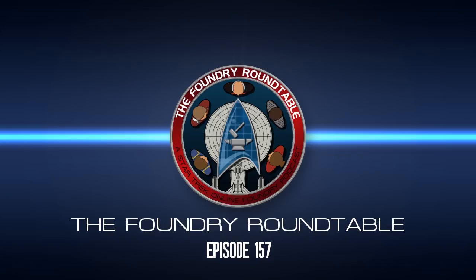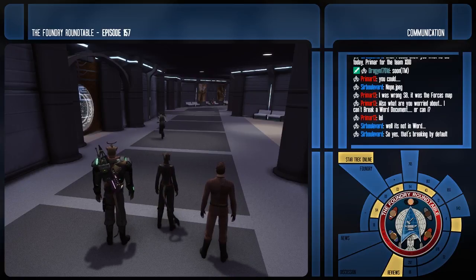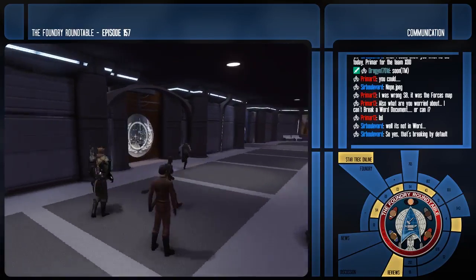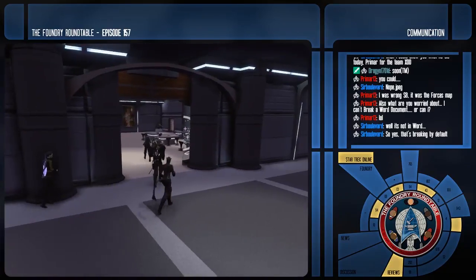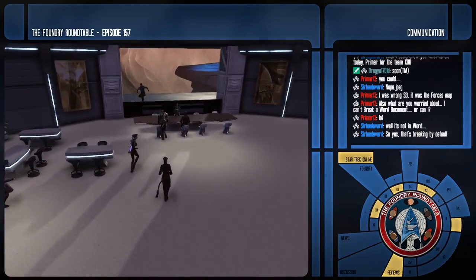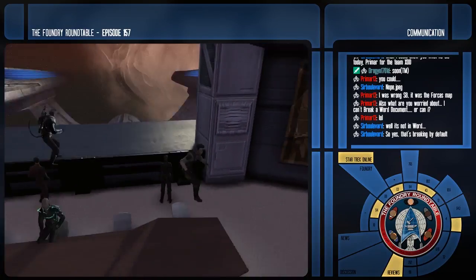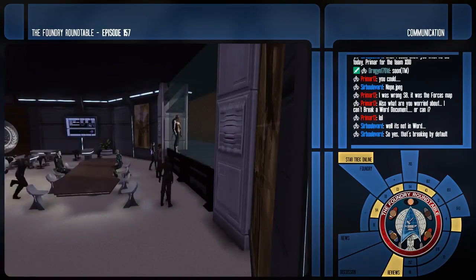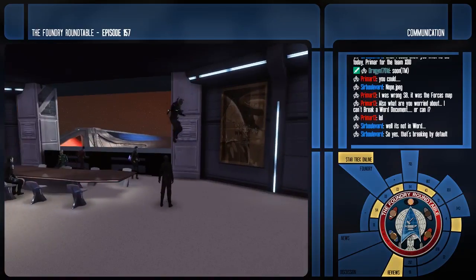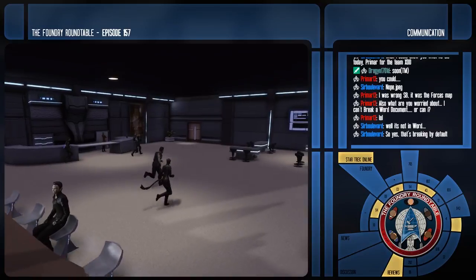We are on a Foundry map that Duncan has made for us. This is a custom starship interior for the USS Sierra, a Sovereign class starship, where you get your briefing in Duncan's next mission. This is going to be the first map of an upcoming Enterprise B themed mission.